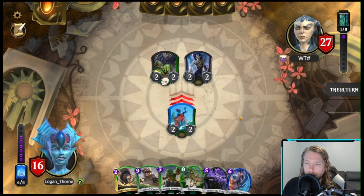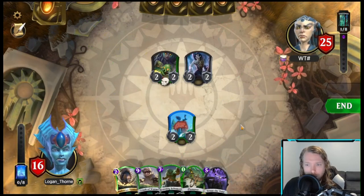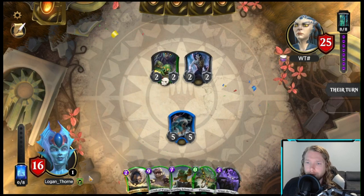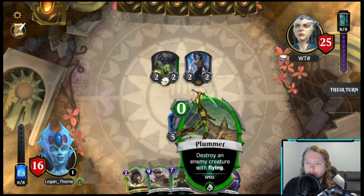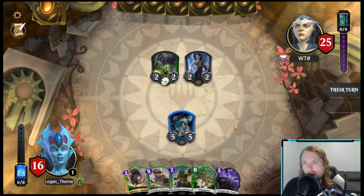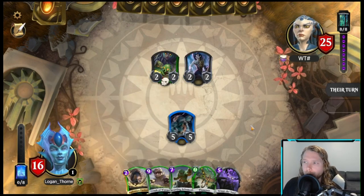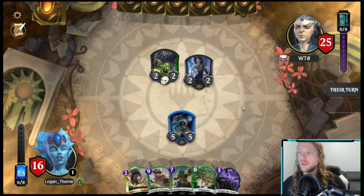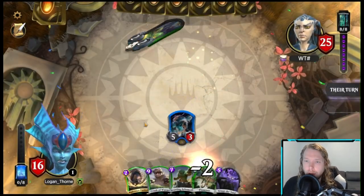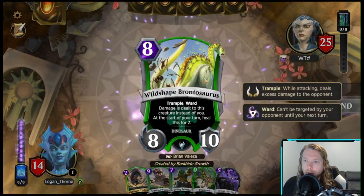Attack. If my land doesn't trigger, I'm probably going to play Crusher Worms next turn. 19 cards left, still two Shell Games in the deck — hopefully that'll get it done. Got to mitigate as much damage as possible. I don't care if they have a Stag or something. Let's see if it has Relentless — it does not.